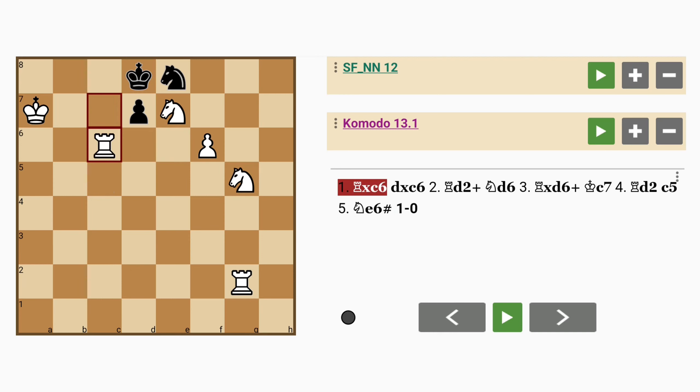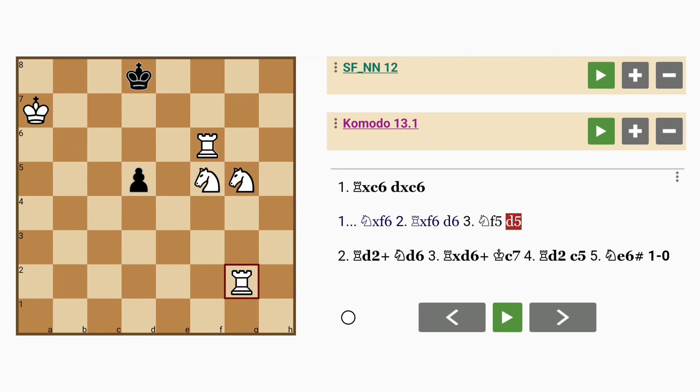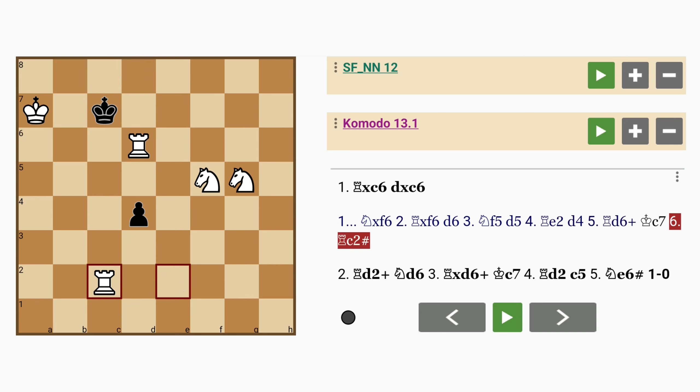So black can last a bit longer here if he plays instead knight captures pawn. Rook captures knight, d6, knight to f5, d5, rook to e2, d4 — black doesn't have much else to do. Rook to d6 check, king to c7, followed by rook to c2 checkmate.